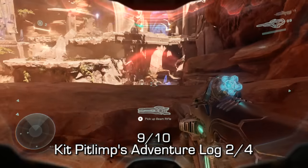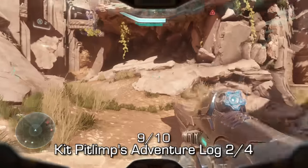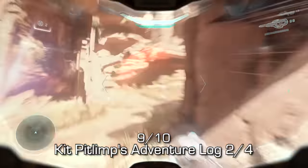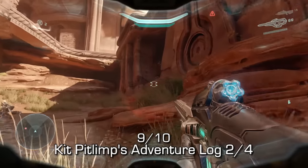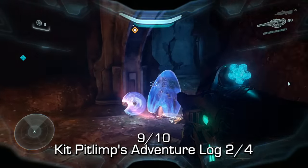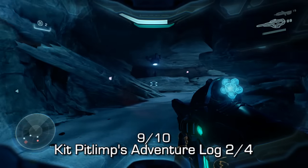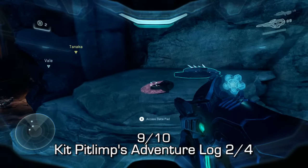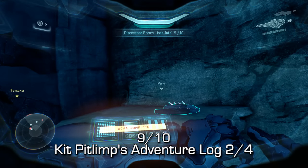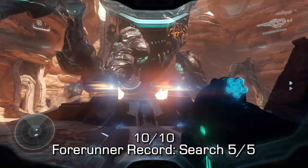Now we're going to get Pitlimp's Adventure Log 2 of 4. To get this one, we want to go under the area where the wraith is — you'll see me going underneath this bridge area. Inside here, you should see a bunch of enemies as well as a breakable wall. Break through this wall, and as soon as you break through it, turn around and you should be able to spot the data pad. You can also access this area by going through the blast door, the blue shield door, and then going under. But it's easier to go from the front and that's what I recommend.